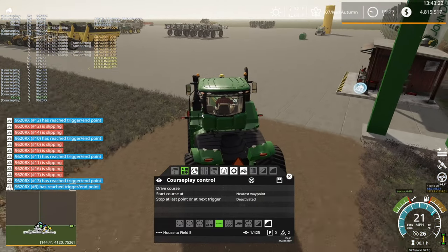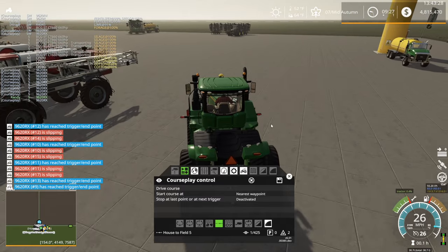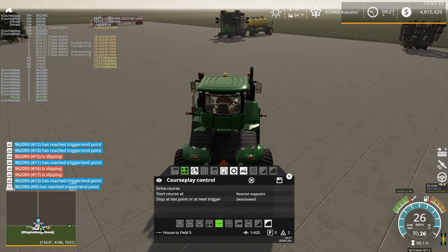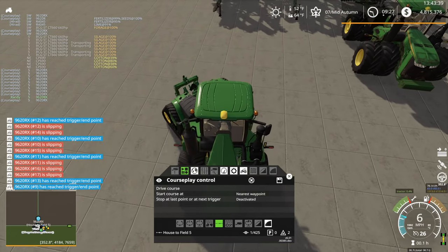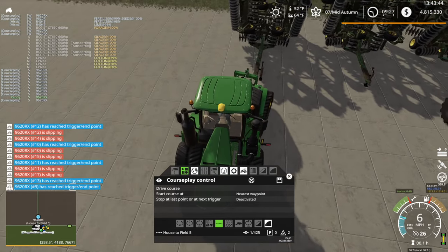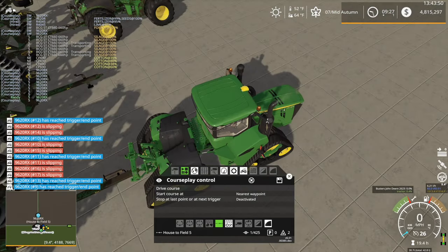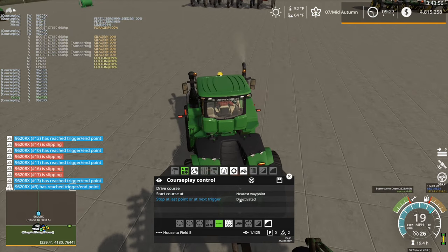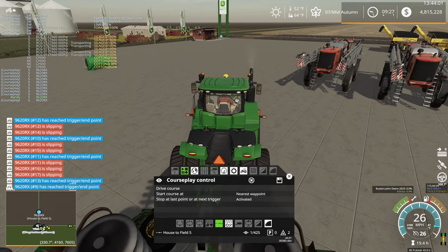And hopefully we can get everything up there this episode yet so I can get the CoursePlay course generated — that was the goal for this episode, to start plowing the big field. I'm sure this episode is quickly running out of time. And I never even got the alfalfa planner going either. I don't see a 9620R that has reached the stop point — is he not there yet? Come on, he's got to be there by now. I think he's down by that area, that's for sure.